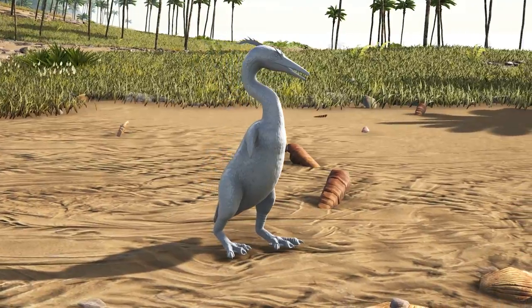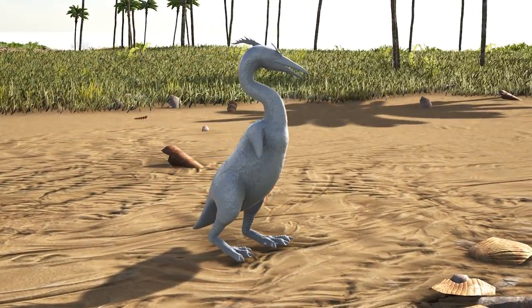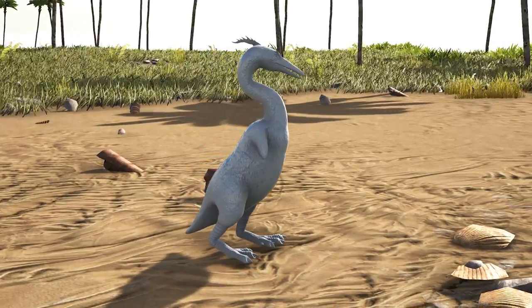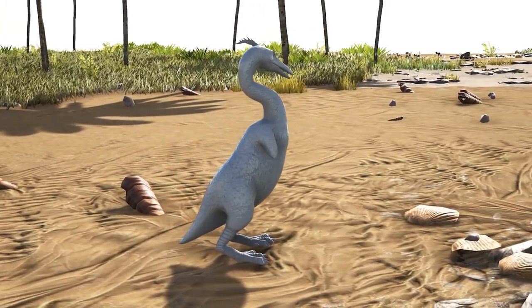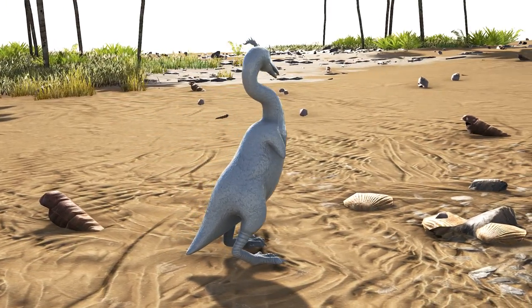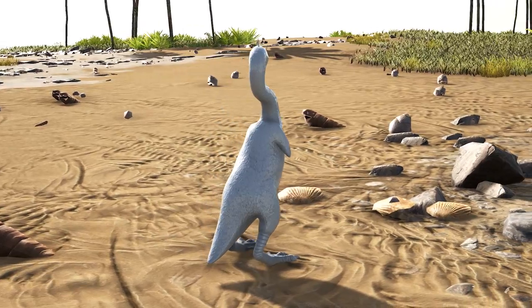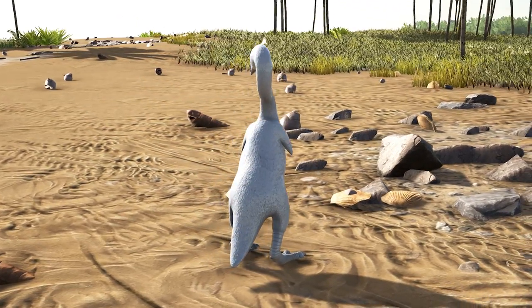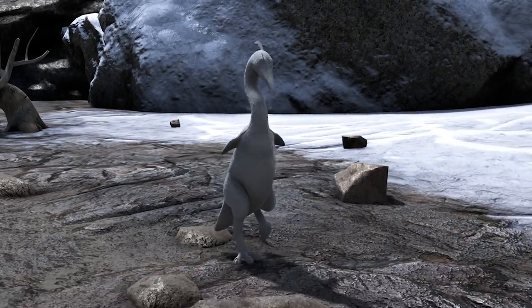Next up is the Hesperornis. Hesperornis was a large flightless aquatic bird from the late Cretaceous period. These birds had teeth as well as beaks, similar to the Ichthyornis and many other birds during this time period. Their bone structure shows they were fairly versatile in the water, using their webbed feet to propel themselves forward. Unfortunately, they were very clumsy and slow on land — easy prey for predators stalking the beaches.